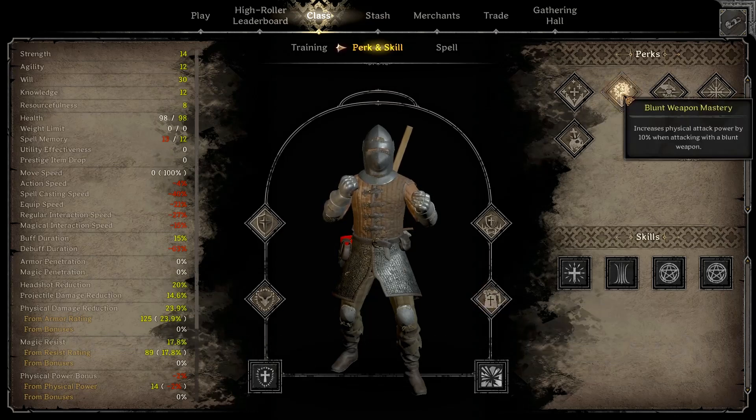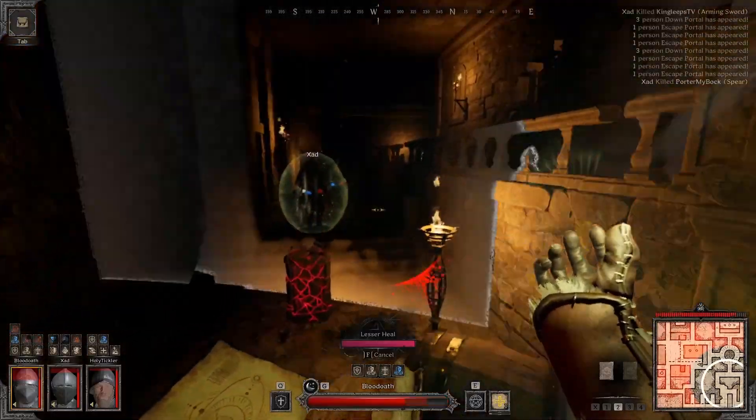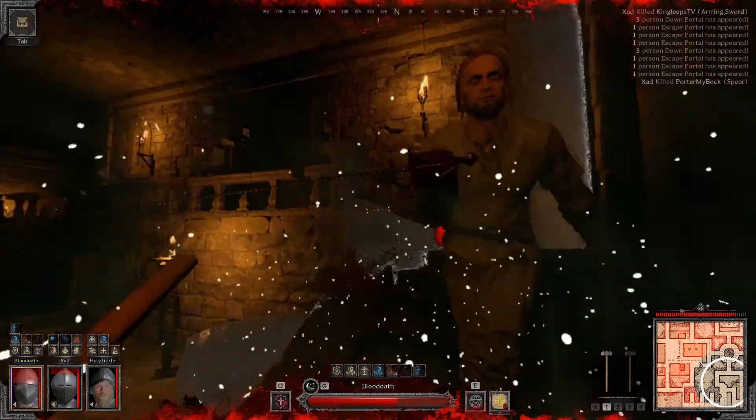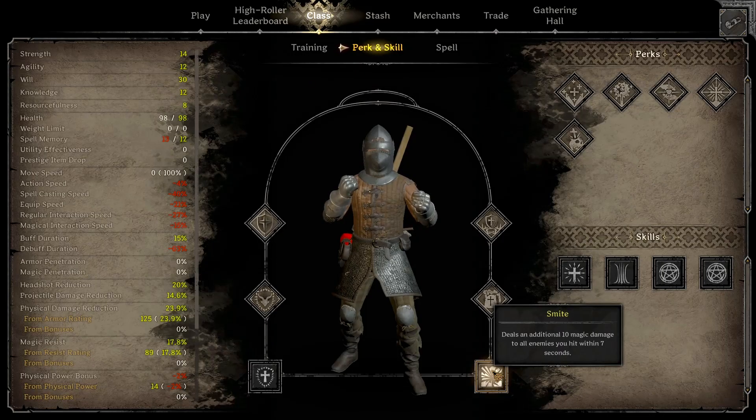If you want more damage with this build, you can swap out Protection from Evil or Holy Aura for Blunt Weapon Mastery. With Alpha Playtest 5 came a new active skill that the cleric can use, named Divine Protection. This really is the bread and butter of this build. When you use Divine Protection, you receive the Blessing of the Divine and increase your physical damage defense by 30% for 4 seconds. If some cowardly rogue starts backstabbing you, you can instantly pop this and you'll have a fighting chance turning around and having the health pool to fight them.